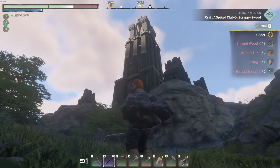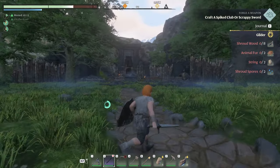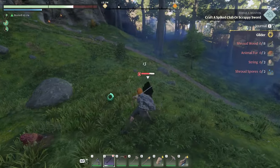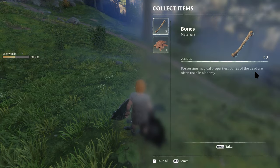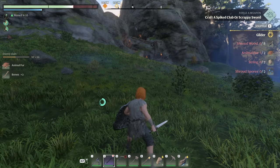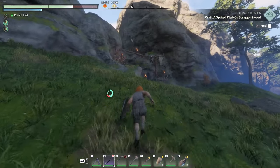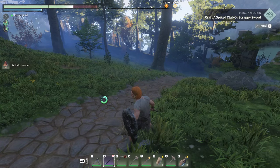I wonder if that's the super tall tower we're going to be climbing — it kind of looks like it might be. Are we already there? It's the ancient spire. That's where we went to get the blacksmith who's currently working for us. We definitely took the roundabout way to get here. Let me guess — I'm going to have to go in through here or up and around.